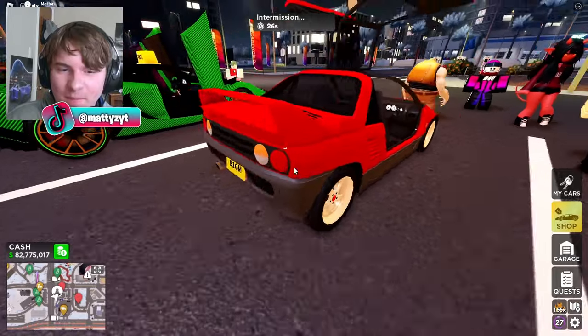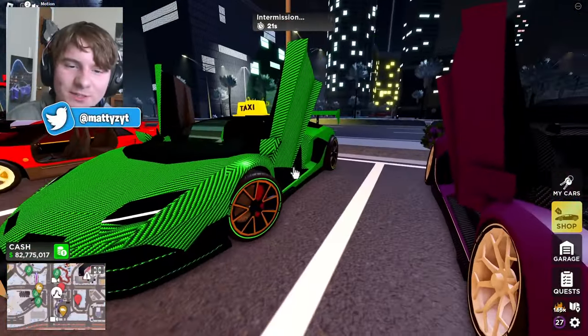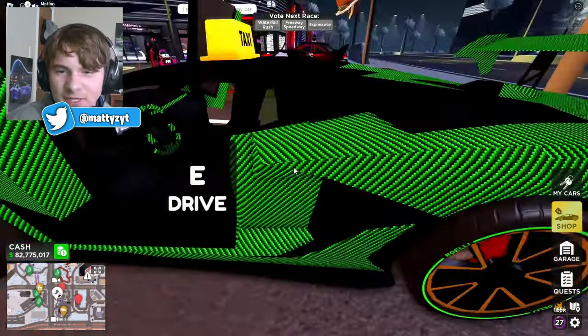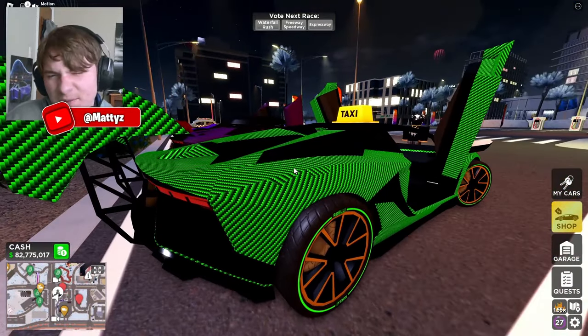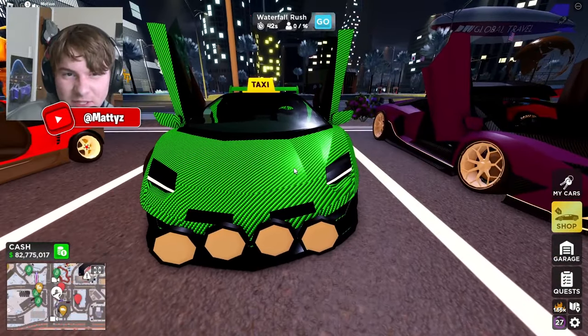This car — I'm gonna be honest, bro, I don't like it. 3 out of 10, bro. I'm sorry. What the heck? You put a taxi logo — I'm not too big on the carbon paint color. The wing is a little too big, and for a Lamborghini, me personally, I'm not too big on that. I'm gonna give this a 5 out of 10. I'm sorry.